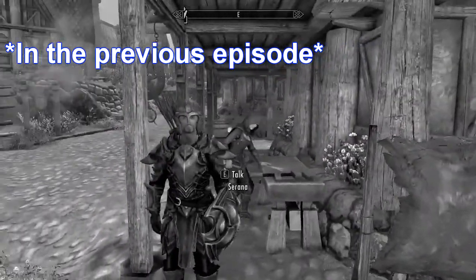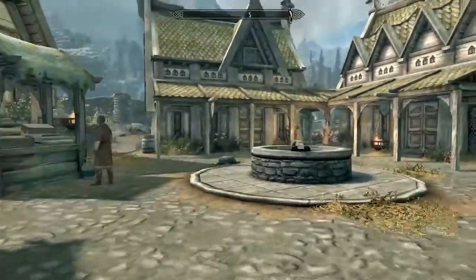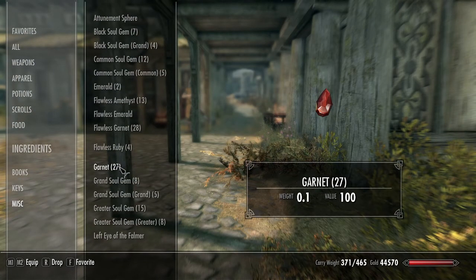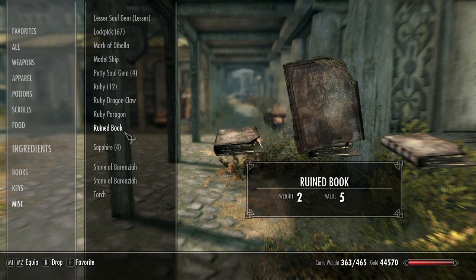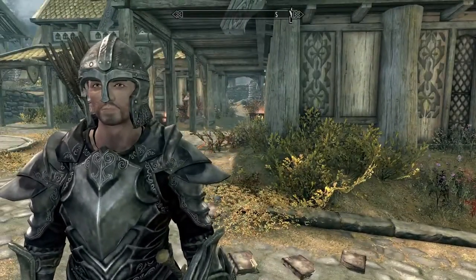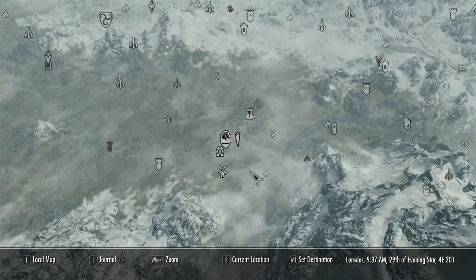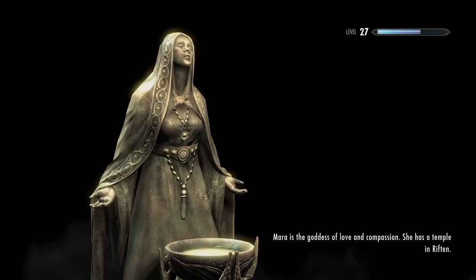Hey everyone, welcome back to Skyrim - this is episode 76 of my Skyrim playthrough. Let's see how much carry weight we have - 71. Left Eye of Falmer, I can get rid of that but I'll leave it. Rune books - yeah, definitely drop these. Stones of Berenziah - I can't drop those. Alright, 361 out of 465. We've got a cool helmet now. Let's do some more quests. Find a source of power in Rimevik's Fast - we'll go do that.